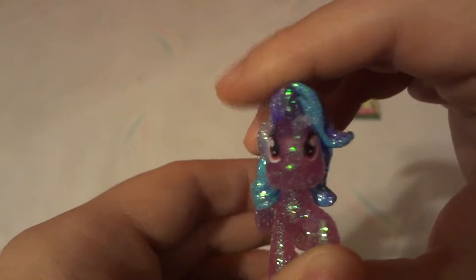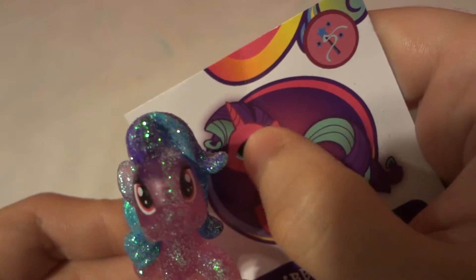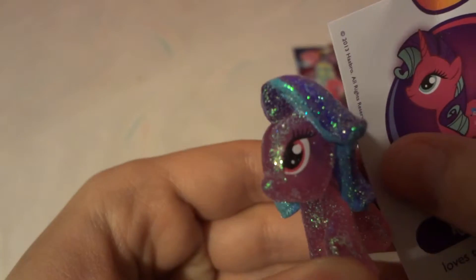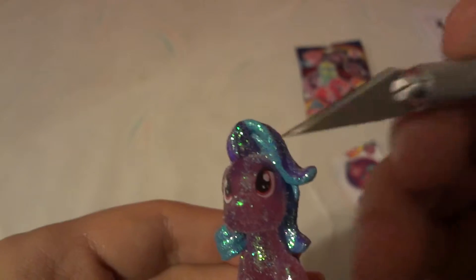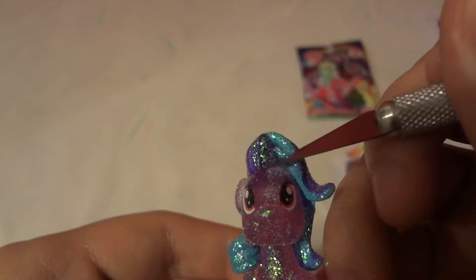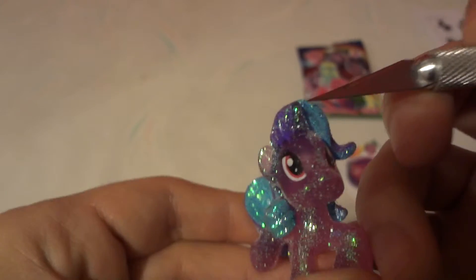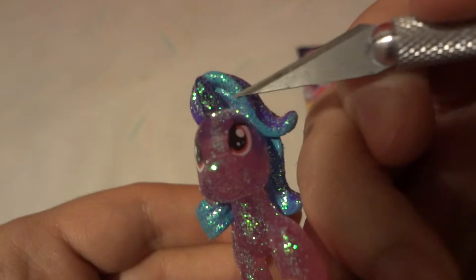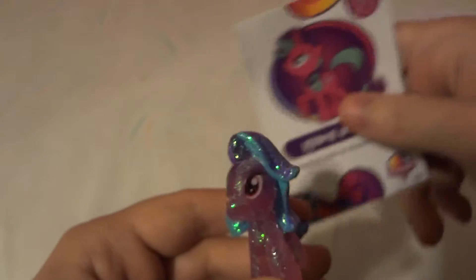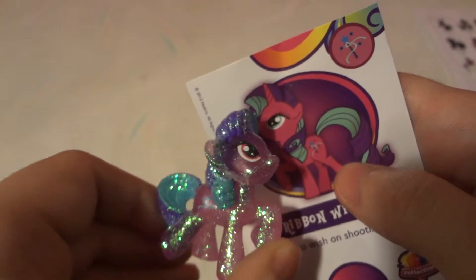The only problem I really see is there's no horn visible. On the card there is a horn, but on the actual figure it just blends in with the hair. You can kind of tell — there's a little horn right here — but it really just blends in with the hair. On camera you can kind of see it's a little bit darker, like there's a horn, but compared to the card where you can clearly see a horn — yikes. Slight horn, yeah.